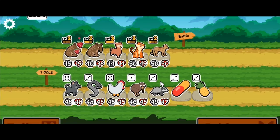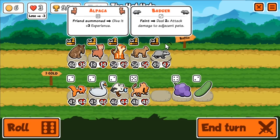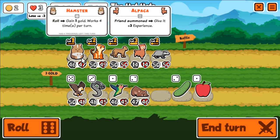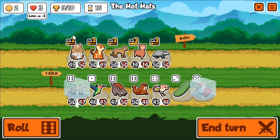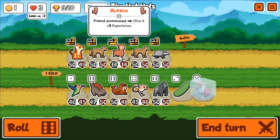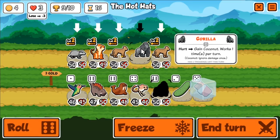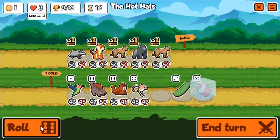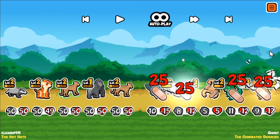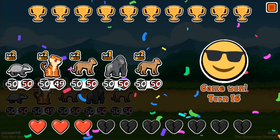The last turn — I don't have much to do. Just buy strong pets, sell my Tapirs (they've done their job), sell the Alpaca (it's done its job), and see if I can get the most massive team possible. I end my turn by selling the Alpaca and replacing it with a Harambe. It is a team of 50-50s on turn 16 — and yeah, there you have it. That was the fight. Lasted about half a second.